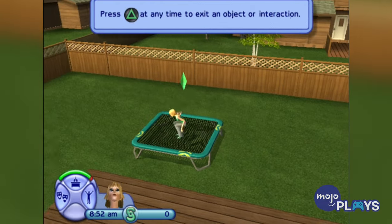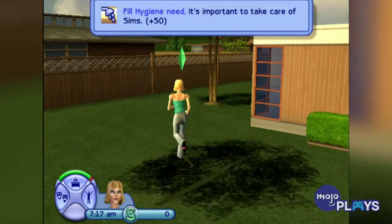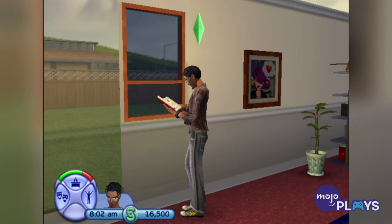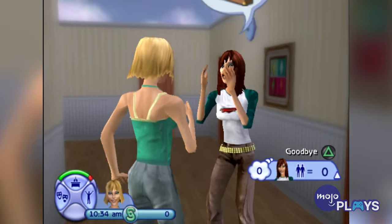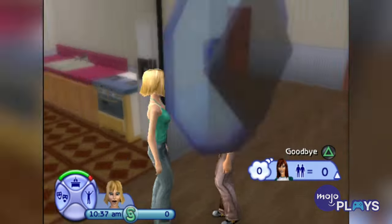There are cheats that will grant you an obscene amount of money, cheats that unlock all of the recipes, clothes, and furniture, and even a cheat that lets you skip time. With these at your disposal, The Sims 2 becomes a way more chill game than it already was.